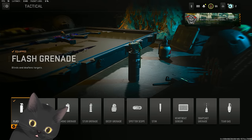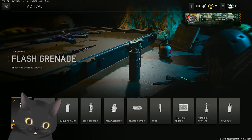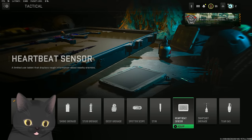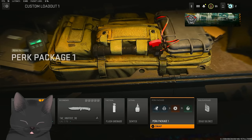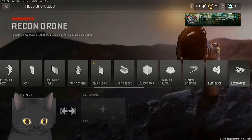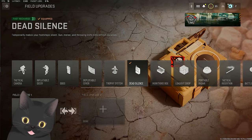The Flash Grenade is the absolute best tactical in the game right now - if someone throws it at you from across the map, even without looking at it, it will full flash you for a good while. Stuns are alright, Stims aren't good anymore, Snapshots are situational. Just use Flash Grenades - they're definitely getting nerfed. For lethals, use Semtex or Frag Grenades. I prefer Frag Grenades. Dead Silence is the field upgrade I use, though the animation takes way too long. Tactical Camera is going to be huge in S&D - you can place it far away and monitor the bomb site repeatedly.